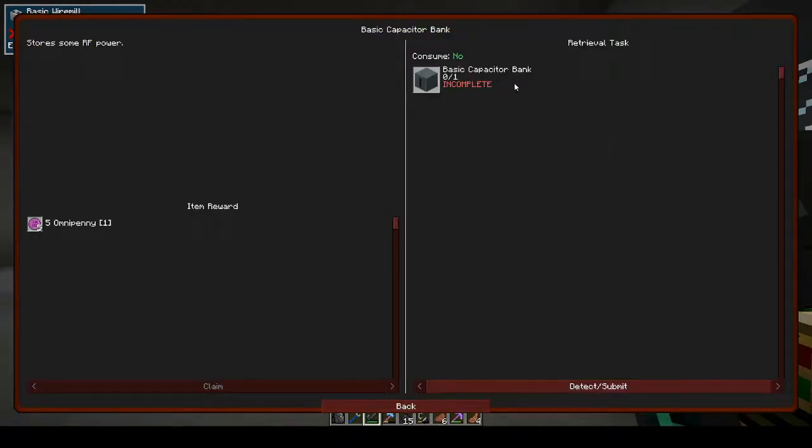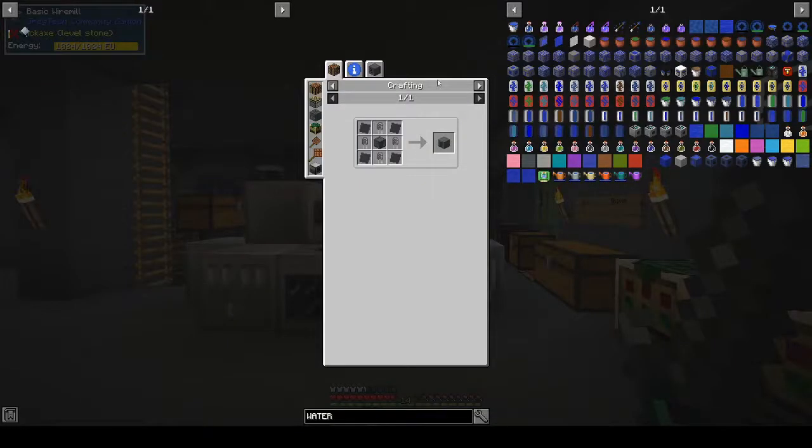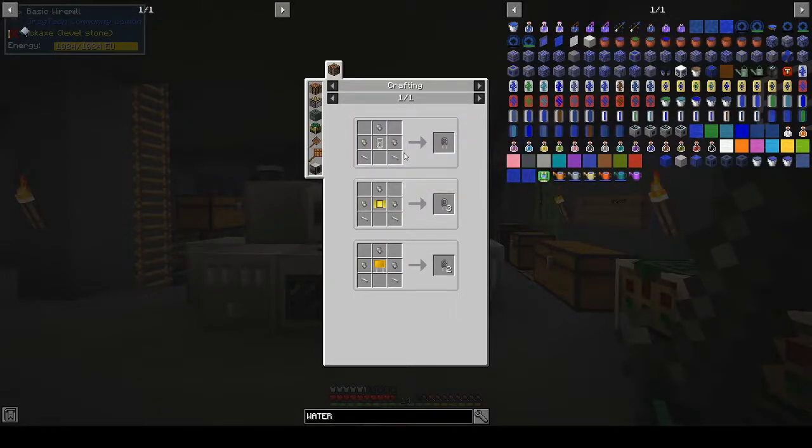Basic capacitor bank - it stores some RF power. We need dark steel plates, basic RF capacitors, a power buffer which is red alloy plates, a block of redstone, and iron plates. So we need red alloy, and we need dark steel.